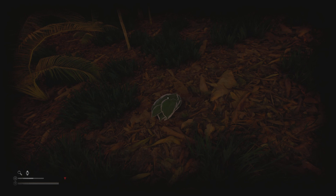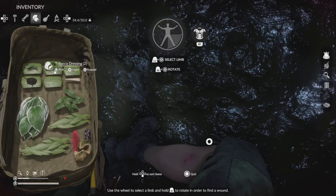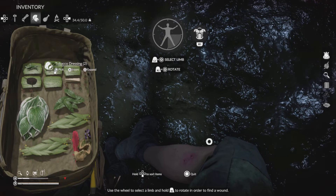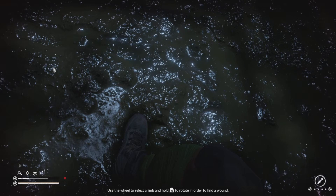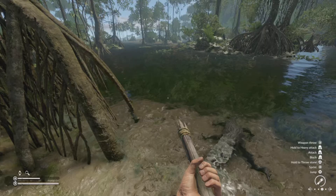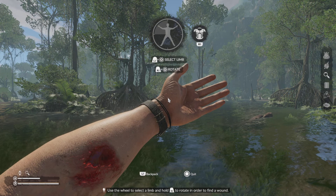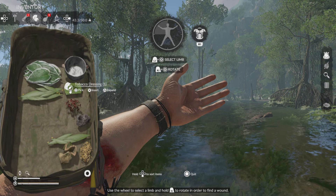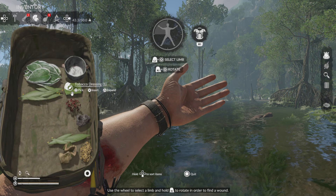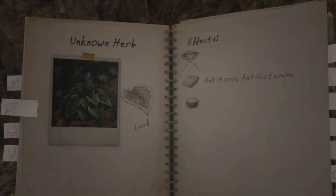Next up we have tobacco leaves, which have anti-venom properties. You craft a normal leaf bandage first, then combine it with the tobacco leaf to make a tobacco dressing. These are good for bite wounds such as snake bites — they're anti-toxins. They also work well on open lacerations or gashes. Just hover over the tobacco dressing and hit X to insert it, which is easier and prevents you from accidentally missing the wound.